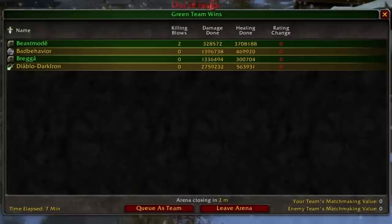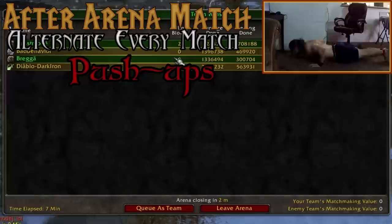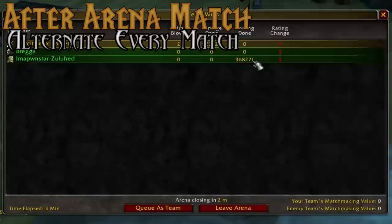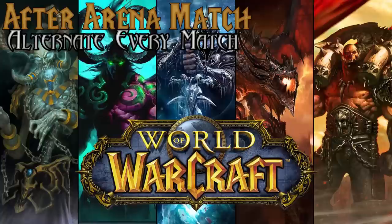For arena, during our countdown we will hold our legs out. After each arena match we will alternate between each of the previous superset exercises mentioned. So the first match is followed by push-ups, the second match followed by sit-ups, the third match pull-ups, and the fourth squats. Then we start from the top: push-ups, sit-ups, pull-ups, and then squats. This is where the beginner routine ends and the heroic routine continues.